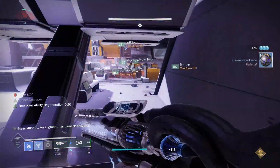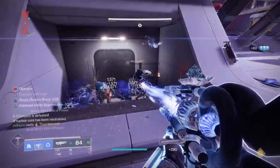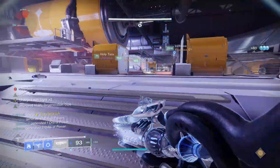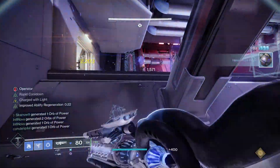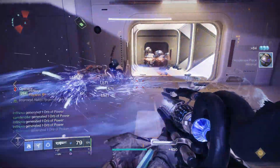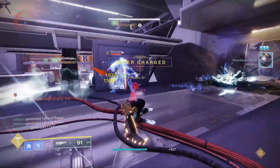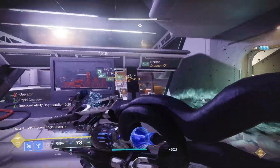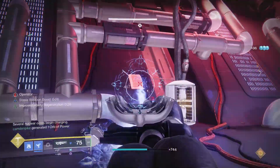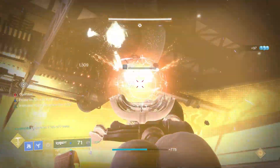Quick post-edit note: I totally forgot to mention I'm using Frosties here — they're boots you don't see a lot, but I think they flow really well with this build. I'm the type of player to sprint around everywhere, and with Frosties you get your melee and grenade back a lot. They have a lot of synergy with this build, so I recommend you use them too.